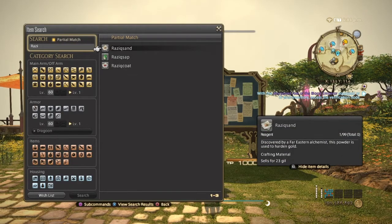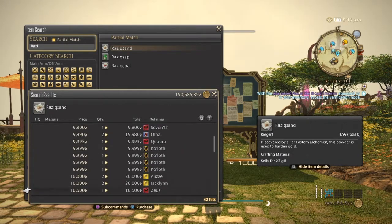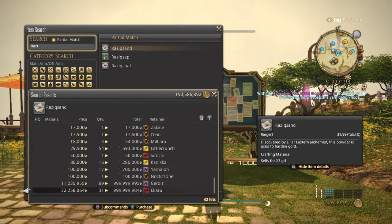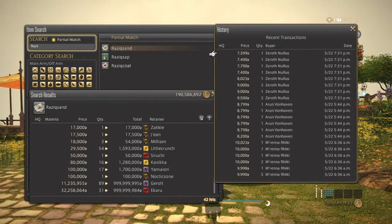Next is Razzie's Sand, used to make gold ingots. Razzie's Sand also drops in level 50 dungeons, mostly the hard modes, so keep that in mind. Again there's no high quality, all normal. It can go from around 7400 up to 20,000, but it's so well stocked you won't see it that high. These have been selling all day.